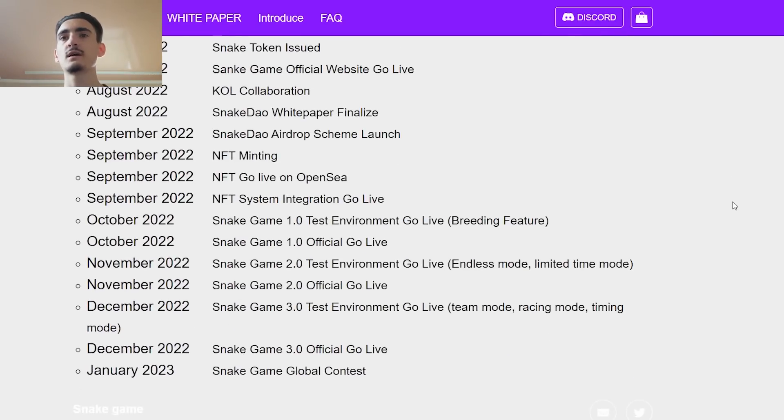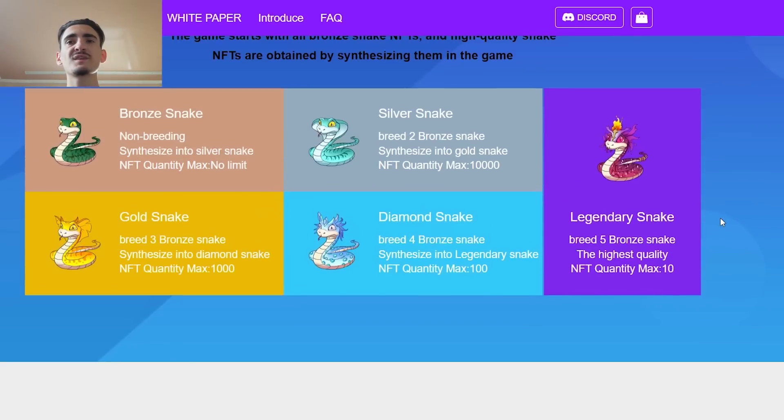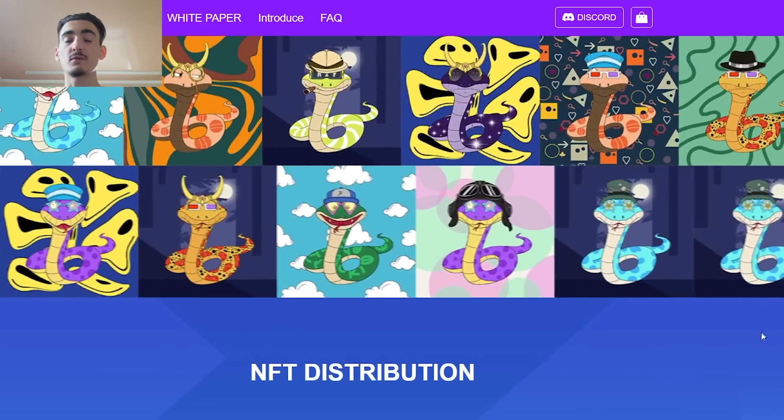After checking their roadmap, I can say that it looks pretty strong. The S coin is an unofficial token issued by Snakedown which can be used to buy a bronze snake, buy skins, synthesize high level snakes, breed new snakes, and more. Depending on the snake function, it can also open a room, battle, and cover other game-related consumption. In addition, S coin can also reward gold competition rewards.